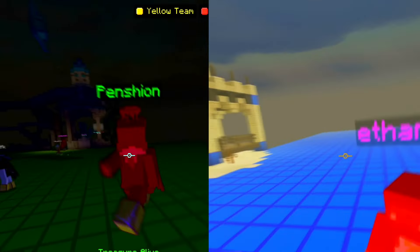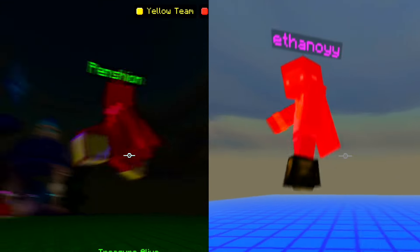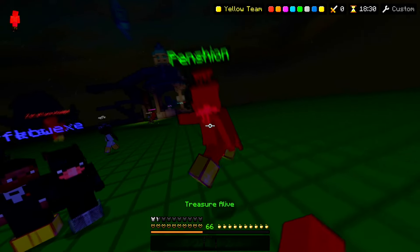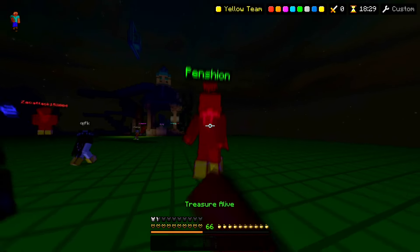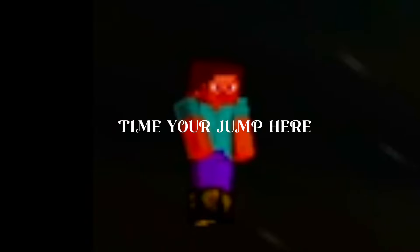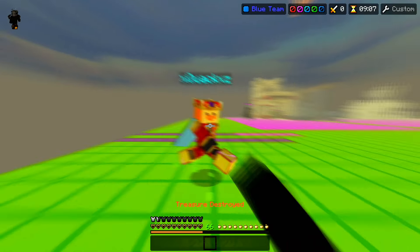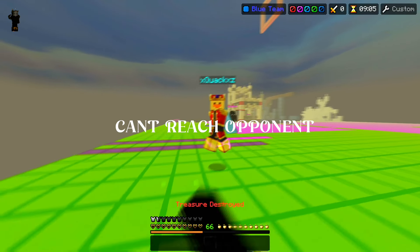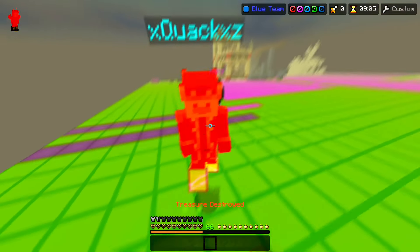Now we can move on to how you should time your spacebar. A lot of people don't know that there are two ways to jump reset. The first method is timing your jump reset just a little bit before your hit cooldown ends, which will make you get a little bit of a forward boost when you jump reset. The closer you click your spacebar to the end of the hit cooldown, the more you get boosted. I would recommend doing this method when you are fighting people with lower ping than you.